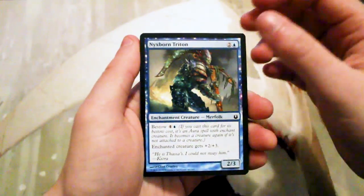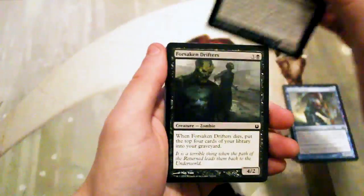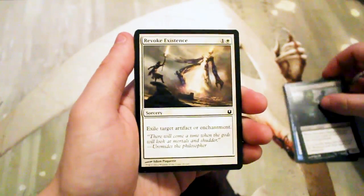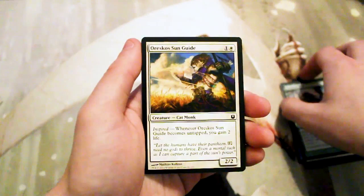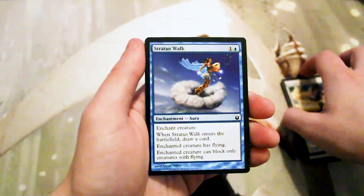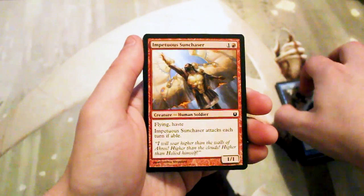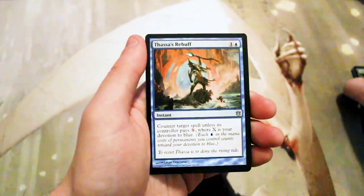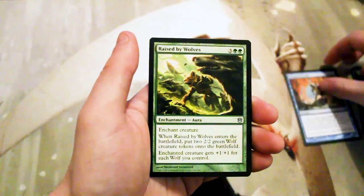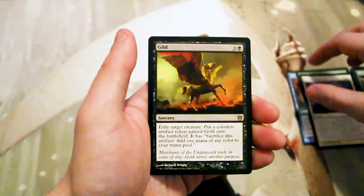Our first common: Nixborn Triton, War Chanter of Mogus, Forsaken Drifters, Revoke Existence, Nixborn Wolf. I love the art of the enchantment creatures in this set by the way. Orceso's Sun Guide, Stratus Walk, Nullify, Impetuous Sun Chaser, Culling Mark. And our first uncommon: Fated Retribution, Raised by Wolves, Akroan Crusader's Reward. And our rare: Gild.